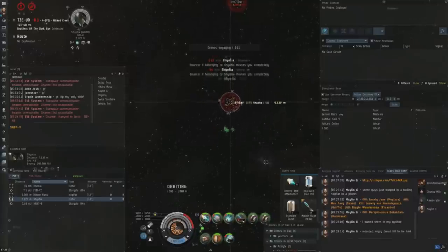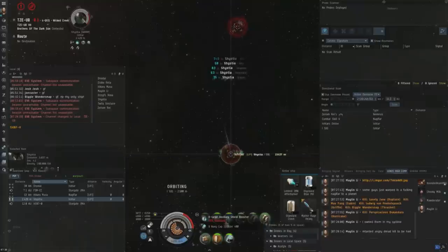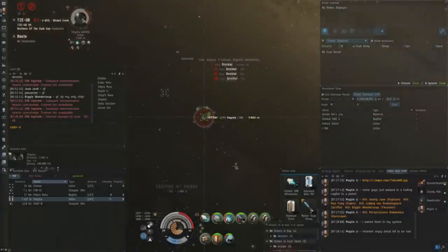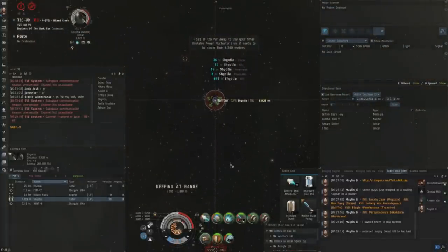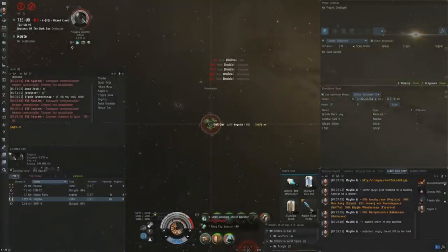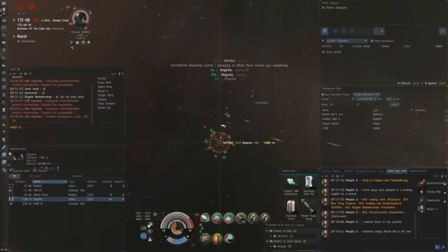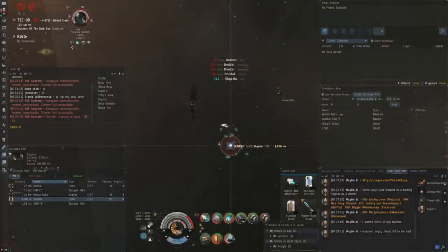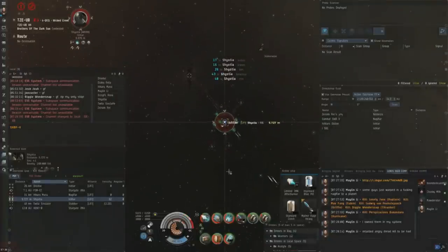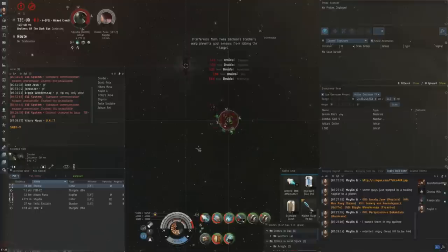I decide to burn and catch this Ishtar, and I orbit him at 2,500. He does have Bouncer IIs out initially, and if I get an orbit on him I'd be able to mitigate all their DPS. He actually recalls them as soon as I get on top of him, and I believe he tries to put out a different type of drone — but he actually puts out ECM drones instead. He doesn't put out any DPS drones on me, so it's just an Ishtar versus my Cyclone at this point, with the Ishtar using Republic Fleet Bouncers on me.